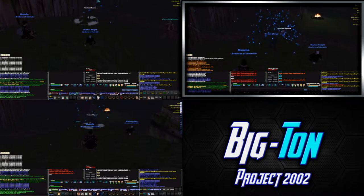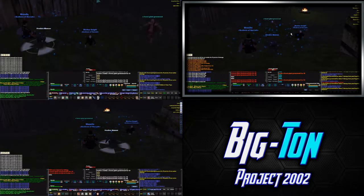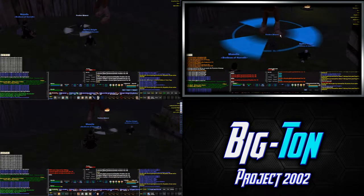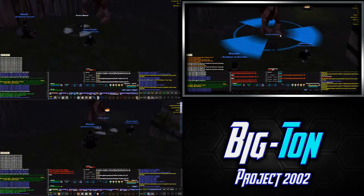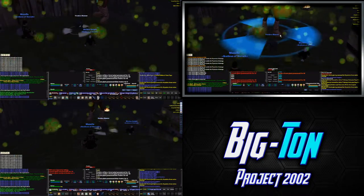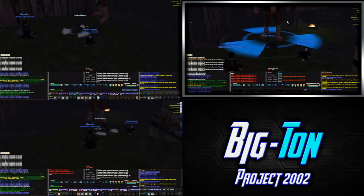I pretty much play my newbie characters until they're in the 30s or so as a melee class. They've got two different life tap procs — one is from the werewolf illusion, and the other one is Vampiric Embrace, which is a Necromancer skill. I just keep an eye on my health with the Shaman and keep my buffs up.